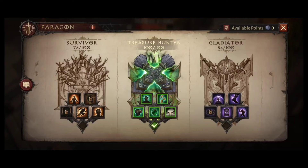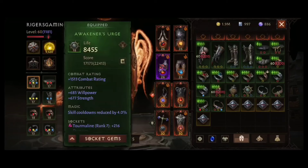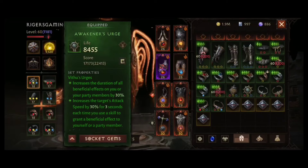These are my skills for open world. It's Falling Sword, Concentration, Condemn, and Horde. As a Paragon I am using Treasure Hunter for increasing XP from allied monsters and loot from them.